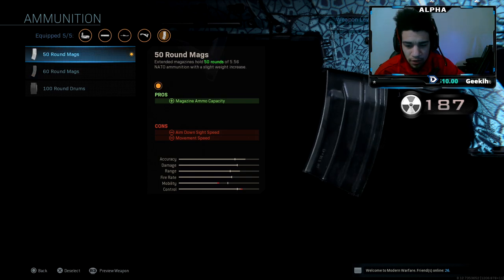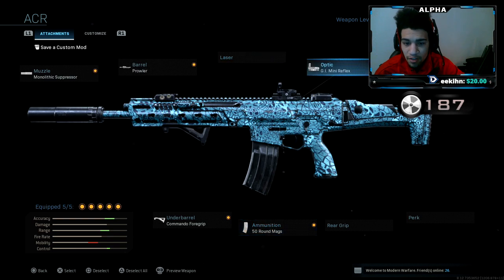It depends on your ADS — if you want to aim in faster, just throw in the 50 round. Then I have the GI Mini Reflex sight.